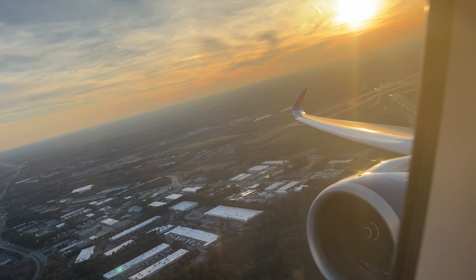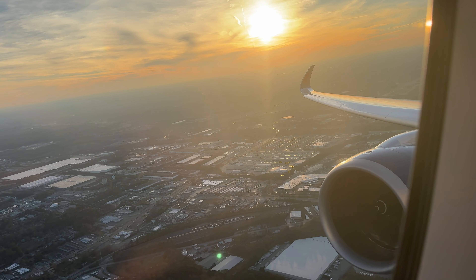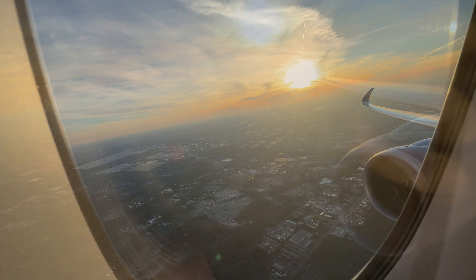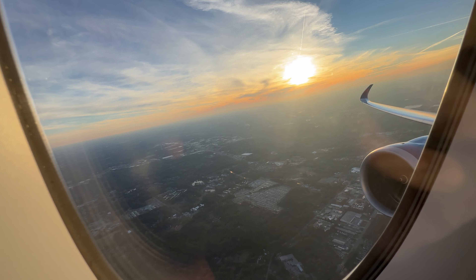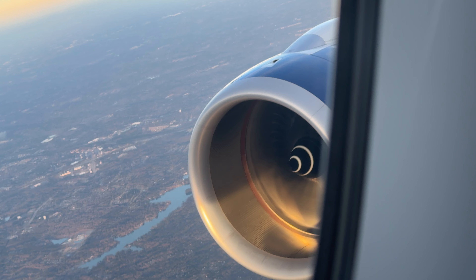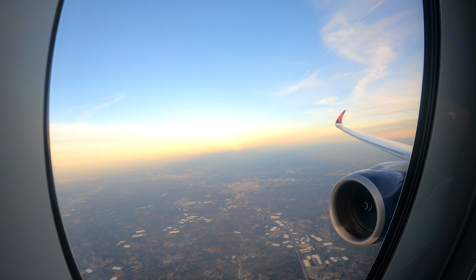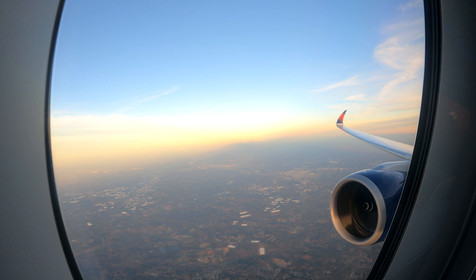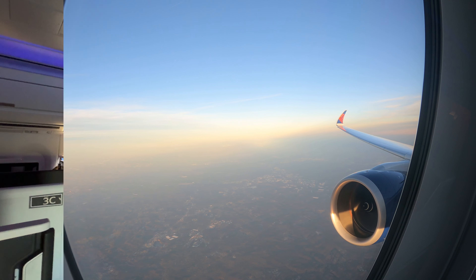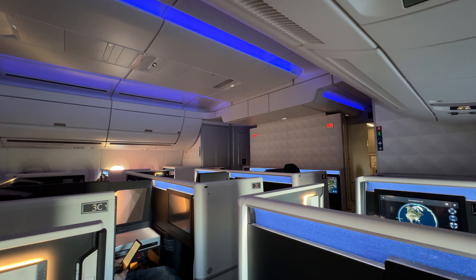Our A350 climbs out over the Atlanta suburbs, our Trent XWBs giving us the thrust we need to ascend the sky. In hindsight, I should have gone with rows 5 or 7 for a better view of the engines, but we can still see enough to enjoy them. Turning our attention back inside the aircraft, it's time to take a look at our fantastic Delta One suite.